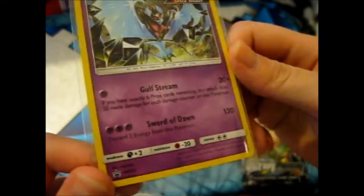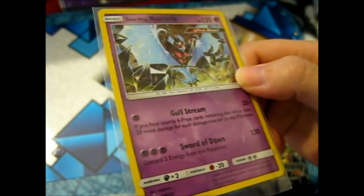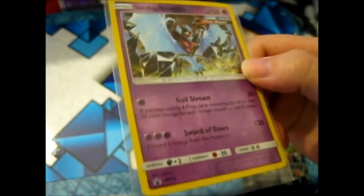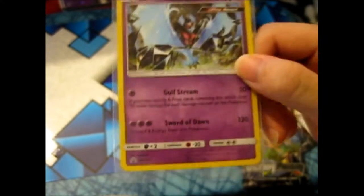Gulf Stream is 20+: if you have exactly six prize cards remaining, this attack does 20 more damage for each damage counter on this Pokémon. And Sword of Dawn: 130 damage, but you have to discard two energies from the Pokémon. So that's not bad.